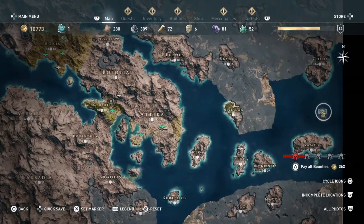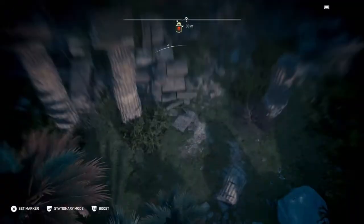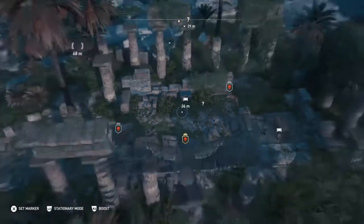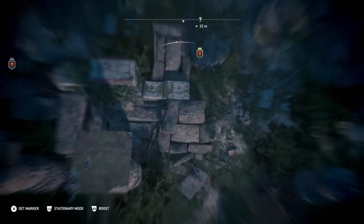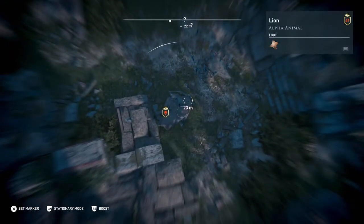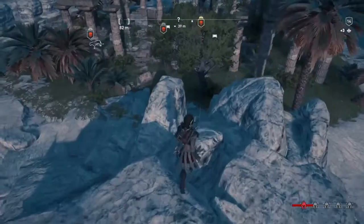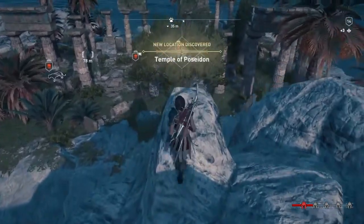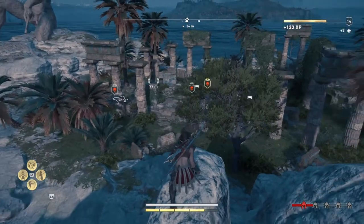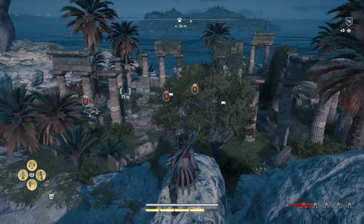I'm gonna show you guys how I was able to sneak up on this because there are lions here that are level 41, so they will hit you hard if you're not level 41. Make sure you follow what I do to get there safely and actually get this trident without having to fight them. Unless you're level 41, then go ahead and fight them — but if not, just follow what I do to sneak past them.